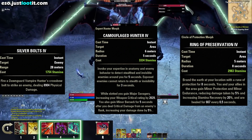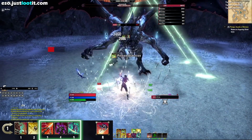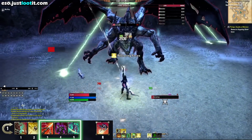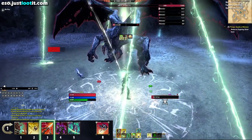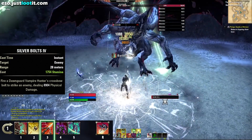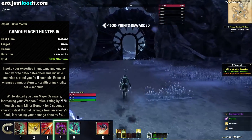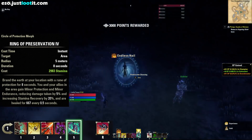The next three abilities on the front bar are what we call bar buffers — fighter-skilled abilities. Thanks to a fighter-skilled passive called Slayer, it increases your weapon damage by 3% for each fighter-skilled ability slotted. For these abilities, when we're not even using them, they're just buffing Biting Jabs. Silver Bolts — I don't ever use this ability, it's just there to buff my Biting Jabs. Camouflage Hunter — same thing, we don't ever use this ability, it's just here for the 3% extra damage. Ring of Preservation — same thing.